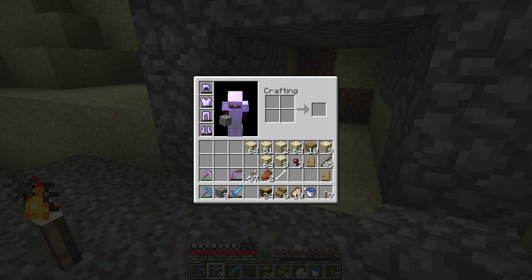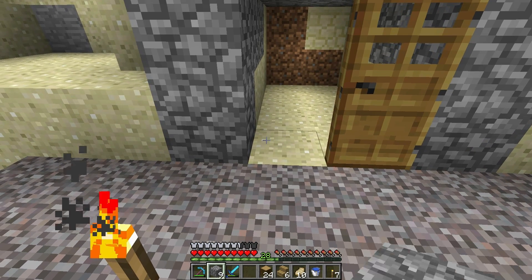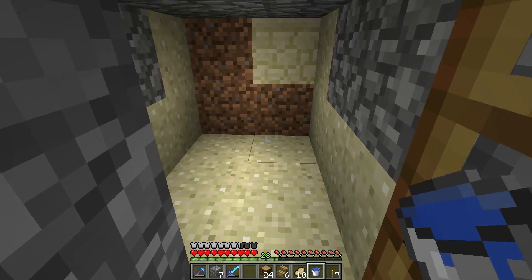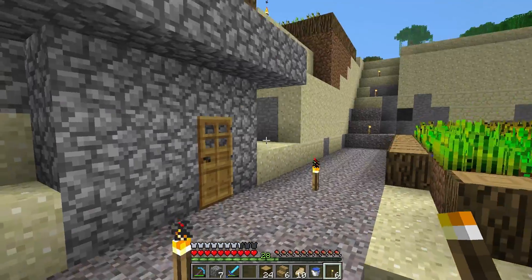Let's see - door here. I'll put some cobblestone right like that and give this place a light inside. There you go, another place for you to live.